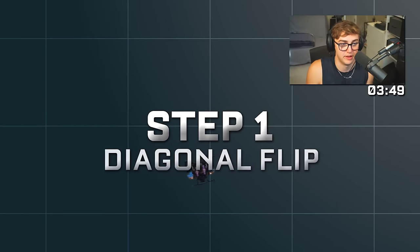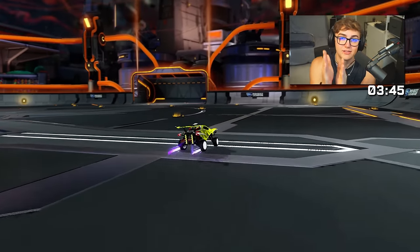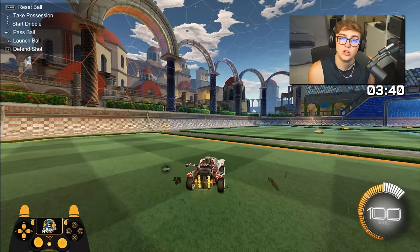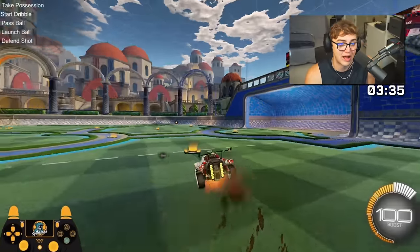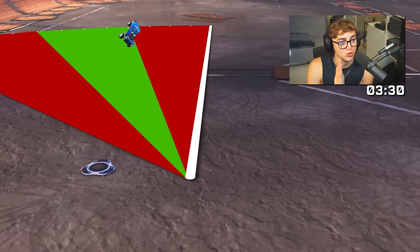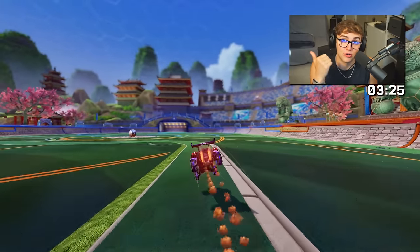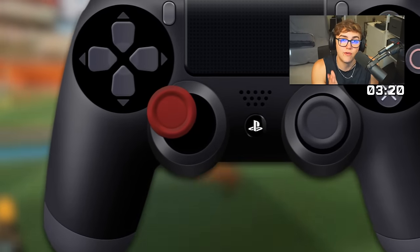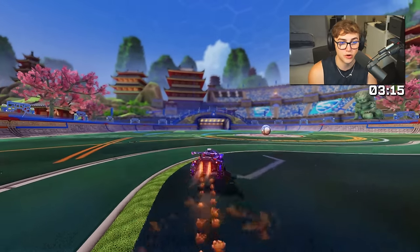Step number one: the diagonal flip. For beginners, we're going to select one side to focus on. Everything in this video will be left side for sake of example. To practice, open free play and diagonal dodge left in ovals around the pitch. You want your dodge to be between 15 and 30 degrees off true north. There are two common ways to mess this up. Mistake number one: if you dodge too far left, your car will barrel roll instead of speed flip.